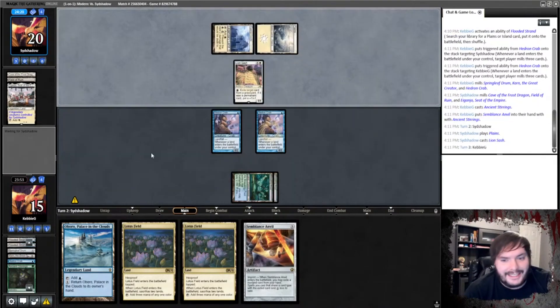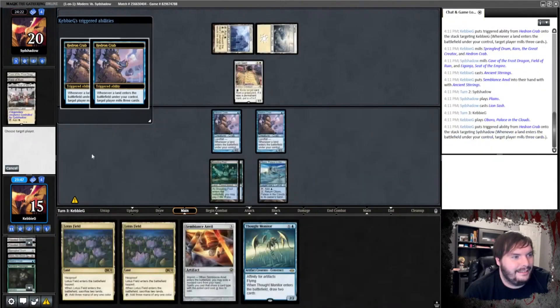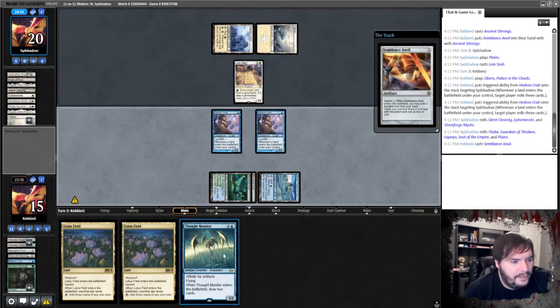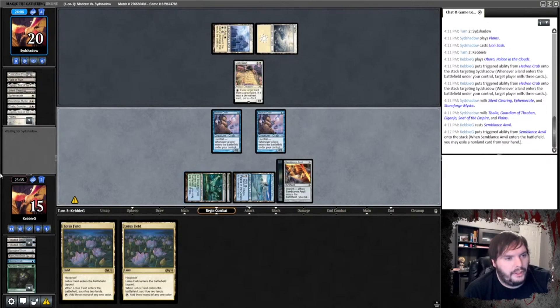Oh my god — Lion Sash. It's like he knew what deck we were playing. Alright, we will mill him, try to make his Stoneforge Mystics worse. So we play Anvil and exile Thought Monitor, ship the turn. Our deck is weird — I gotta admit, I like it though. Pass the turn.